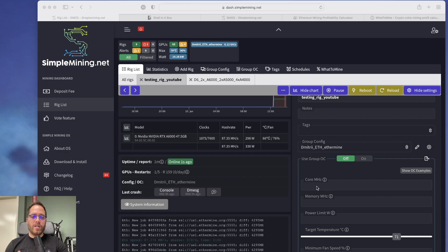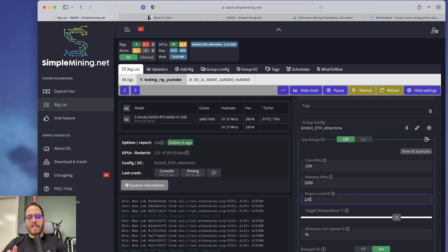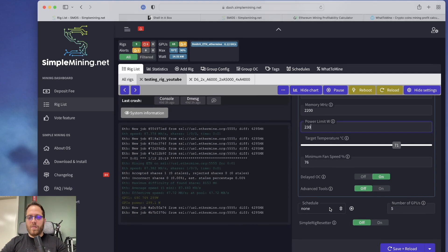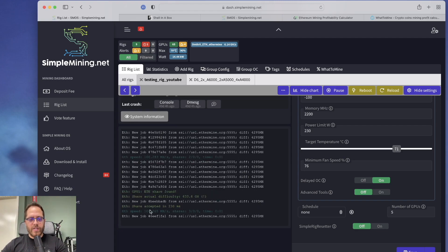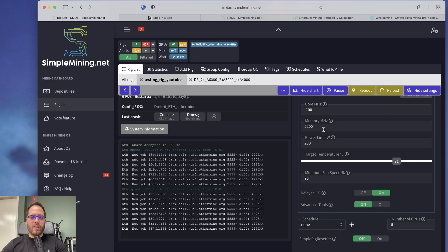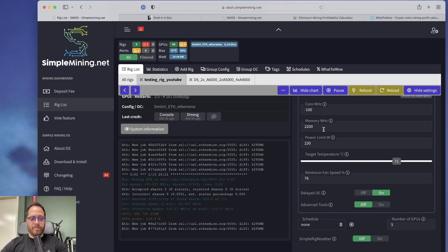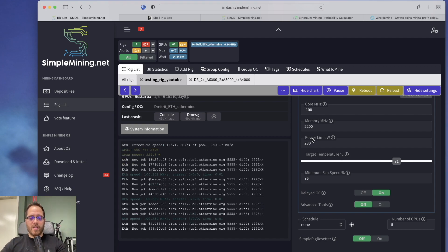The A6000 has the advantage that we can lower its wattage and still maintain the same performance as the A5000. Applying the same overclock settings — minus 100 on core clock, 2200 on memory, 230 watts power limit — we're reaching 100 megahashes, identical to the A5000. Right out of the box, the A5000 has much better value in terms of power consumption, price, and performance compared to the A6000.